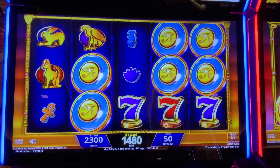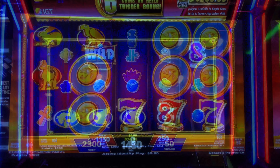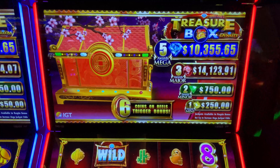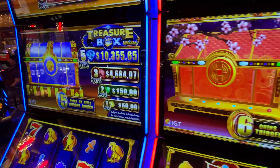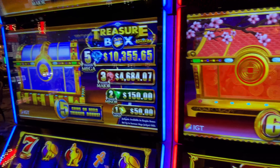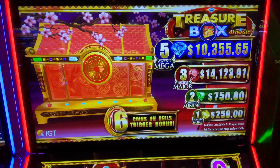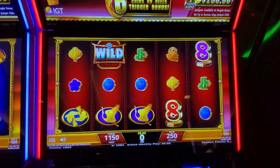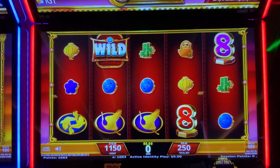If I get a fun win on this game I will come back. I'm gonna play some Treasure Box Dynasty now. This one on the dime denomination has a major of $4,600, but the one I'm gonna play has $14,000. We're gonna play $5 bets — I have $115 in the machine.